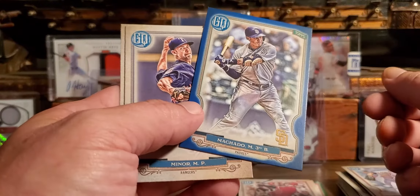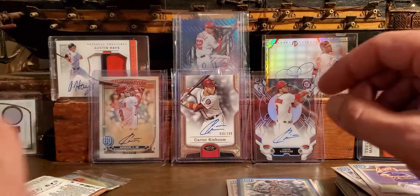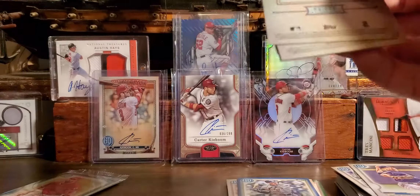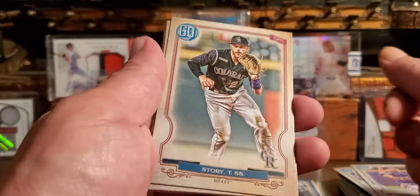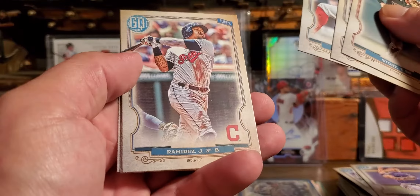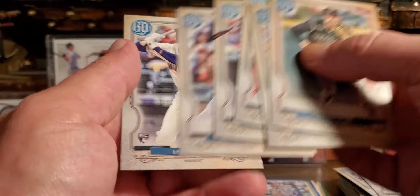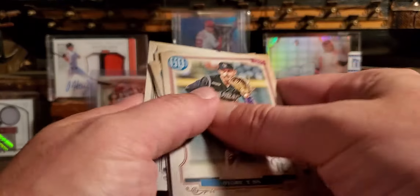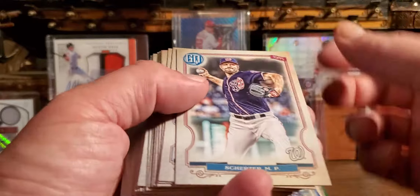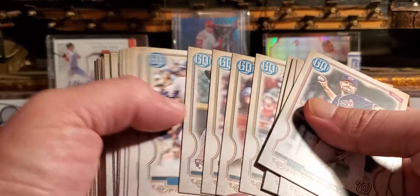Swanson, Fernandez, Simmons, Chapman, Giolito, Max Kepler I believe. Alright, now our greens — come on Trout or Kaboom, Soto — I don't even know who's in this stuff. Nothing crazy at first. I think I am going to try to build this set; I haven't done that really in a number of years, many many moons.